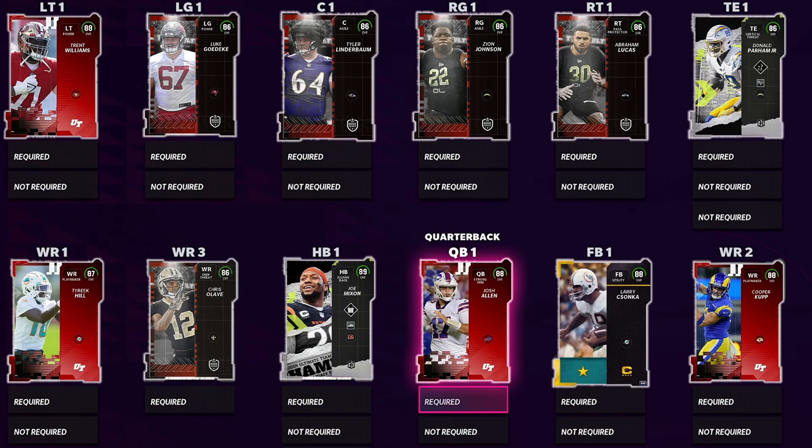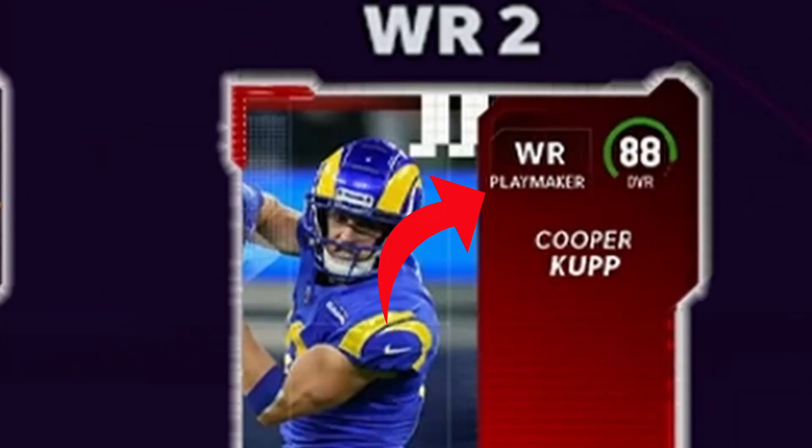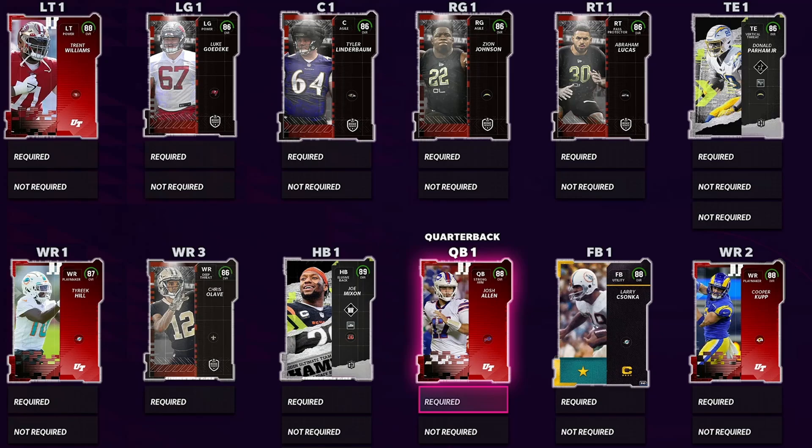Going on to wide receiver two. The reason why I put Cooper Kupp here — and also Tyreek Hill — is I do like their archetype playmaker, so I'm curious what goes along with that. Cooper Kupp is an absolute stud. He's got great route running. He is a little bit on the slower end with 84 speed, but he does have 87 catching. I just feel like his card is going to be a little bit glitchy, so I definitely want to try him out.